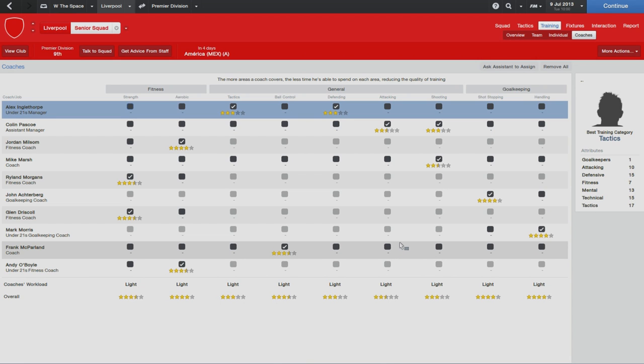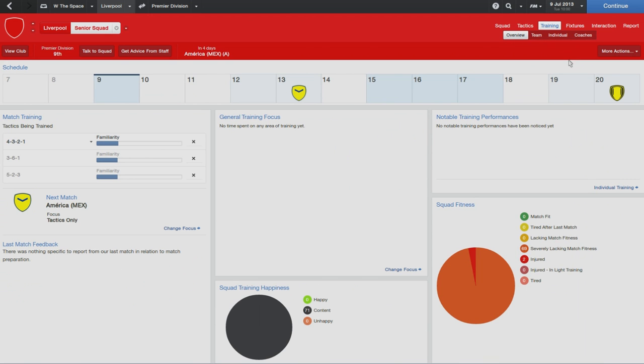So anyway guys, hopefully you enjoyed this video just taking a look at the new training pages in Football Manager 2014. I think for me the big one that stands out is the new overview page - going to be incredibly useful, especially when you get later on into saves. Let me know which of these new additions to the training screens you particularly like the look of.